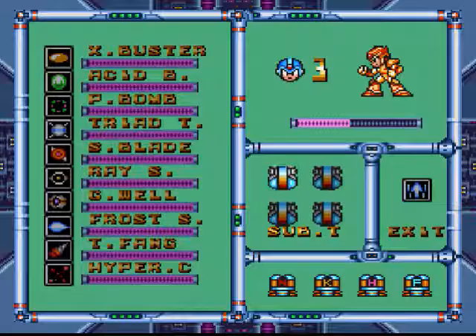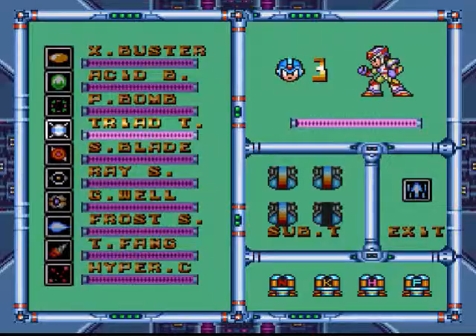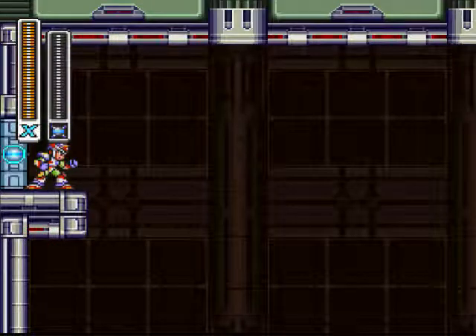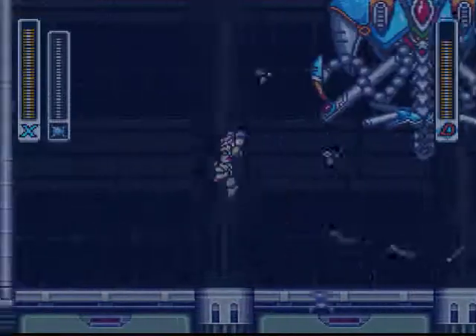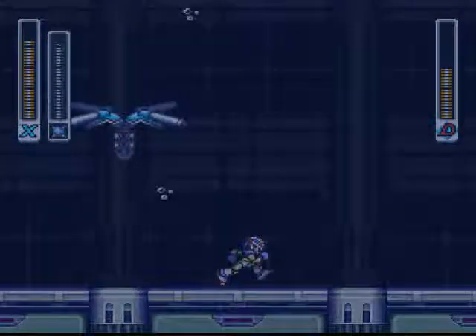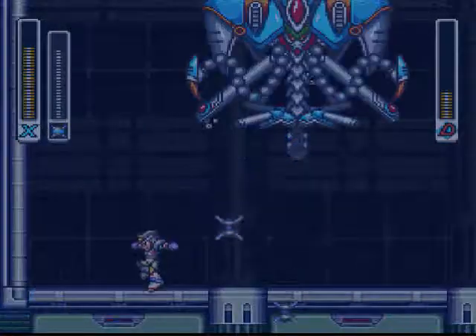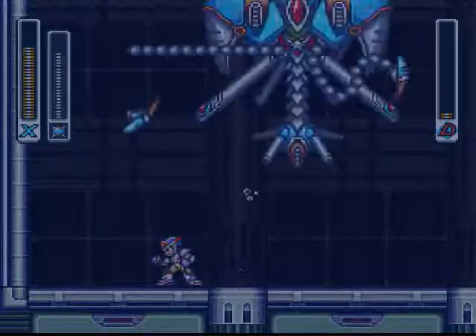Might as well get a sub-tank ready. What should I use against this next boss? I'm trying to remember. Yeah, the Triad Thunder — seeing as how I beat Vile, the boss I believe is Volt Kragiel or something. So I gotta use the Triad Thunder. That'll make this boss easy. Watch out for the homing torpedoes, of course — remember that? Memories of Engrish.